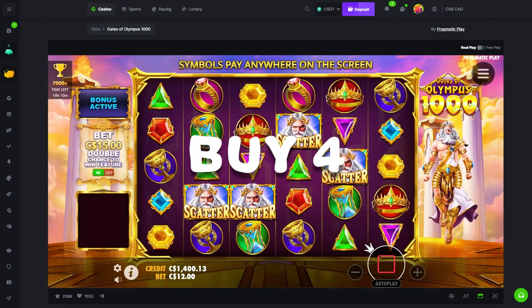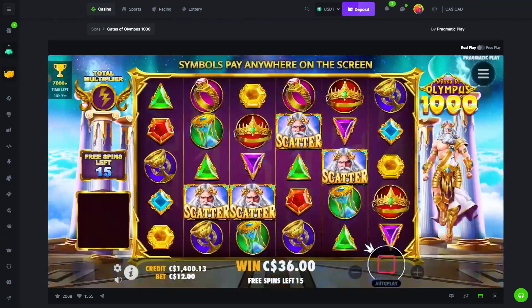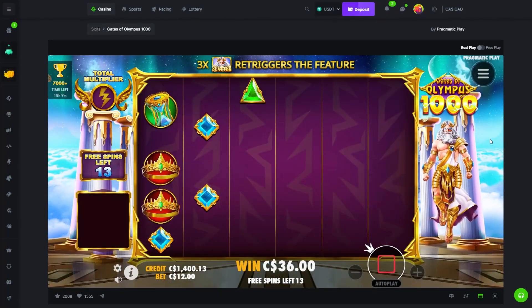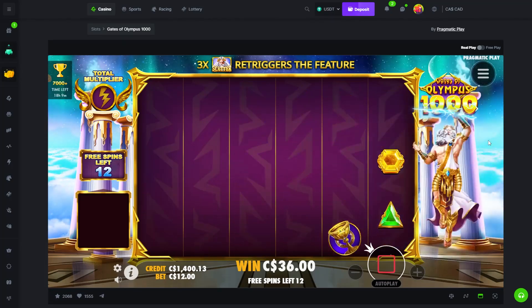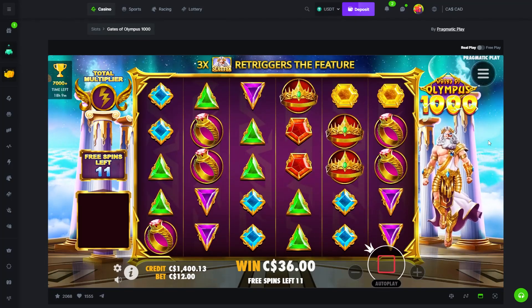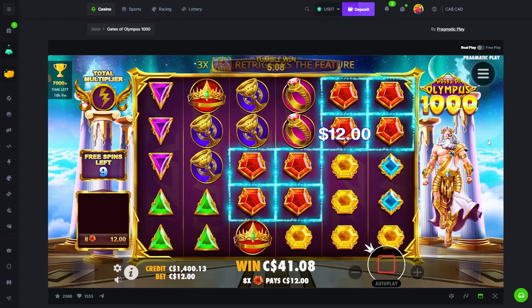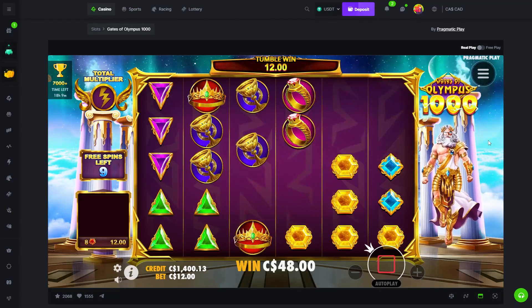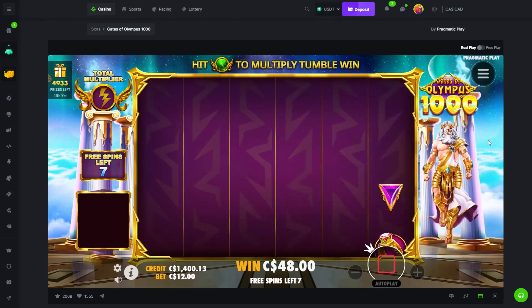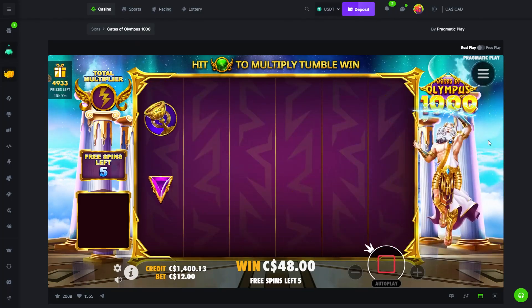All right, back. I want to see if we could get like a thousand extra — something crazy, something absolutely crazy as our first multi. We're still hunting that thousand x but if we could get a good win today, we'll take it.